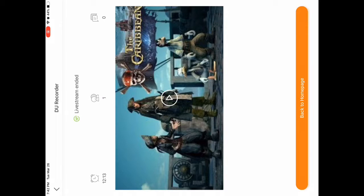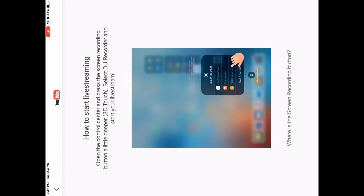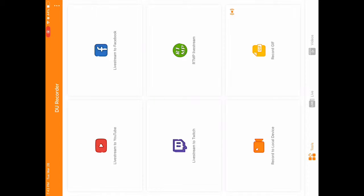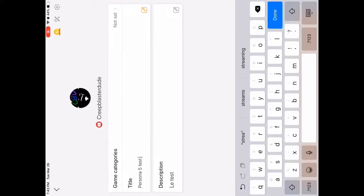The second app I recommend is DU Recorder. DU Recorder lets you live stream and gives you access everywhere in the file selection. You can live stream to Facebook, YouTube, Twitch, or any other platform. All you have to do is select YouTube, Facebook, or Twitch - I prefer using YouTube - and then you can change the title.